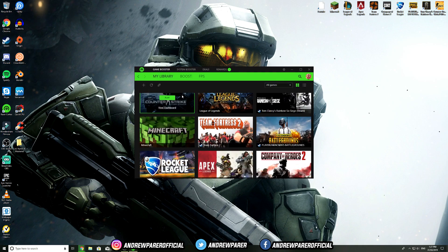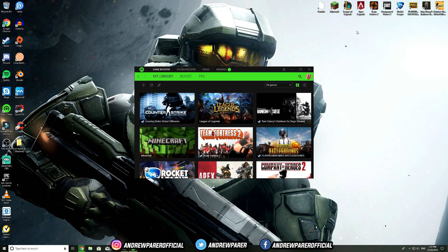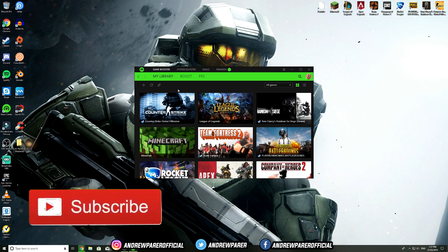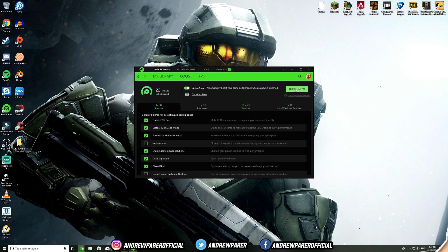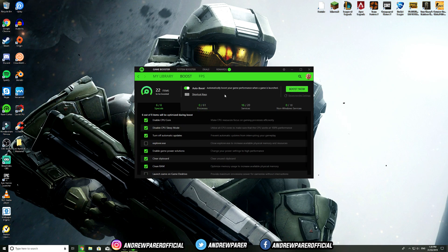The Game Booster shows your installed games — it detects the same games you have on your desktop. If you open a game through Razer Cortex, it turns off everything running in the background and optimizes 100% of your computer's energy onto that game, using your whole GPU and CPU on it exclusively. I used to get 150 frames on League of Legends and now I get up to 400 frames. You can also click Boost to clean your RAM before launching a game.